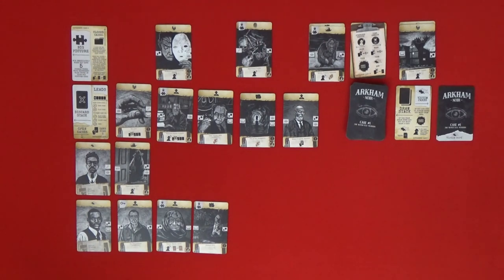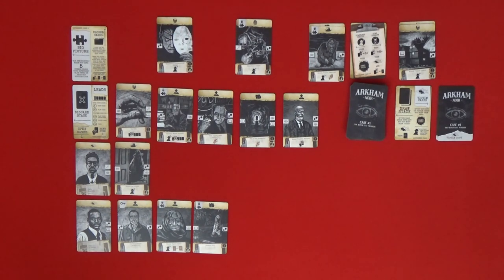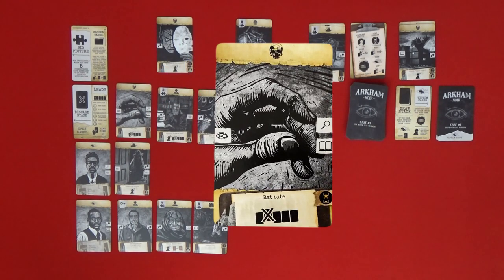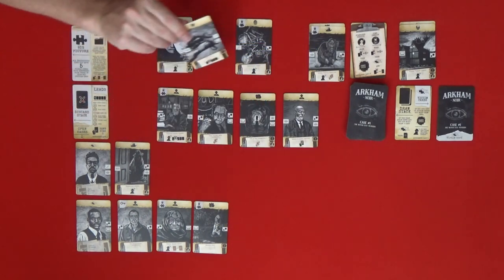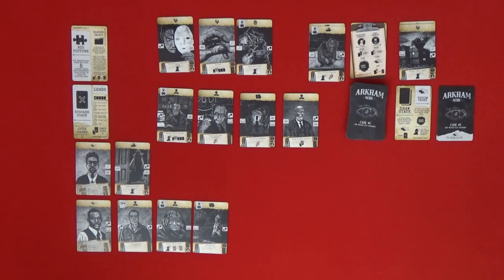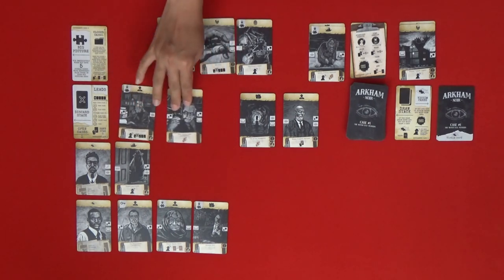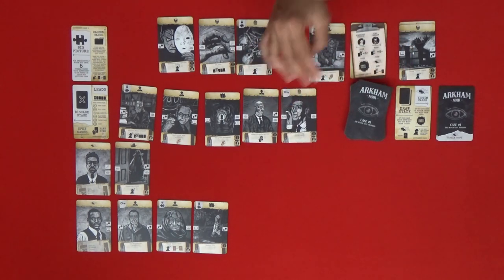We're looking at the leads row — where are the keys? We really need keys at the moment. Next we have Rat Bite — let's put it in our hand for now. We certainly don't have to discard it, and we may need its symbol in the row at some stage soon.